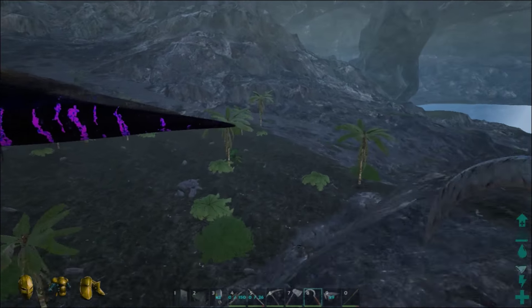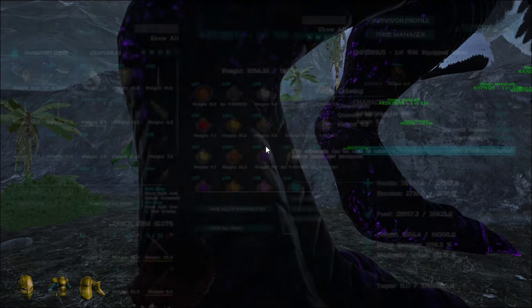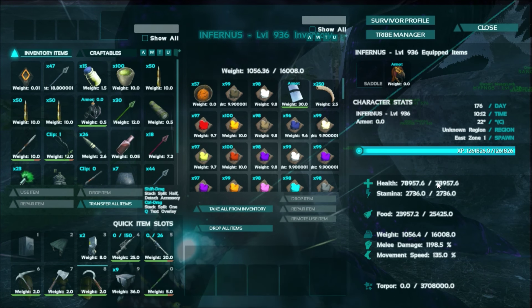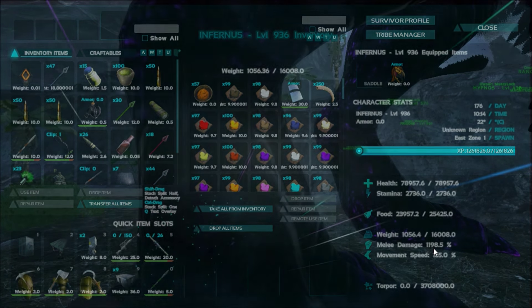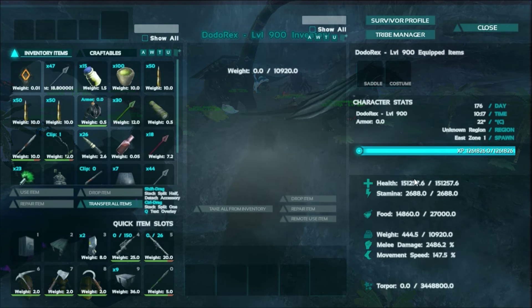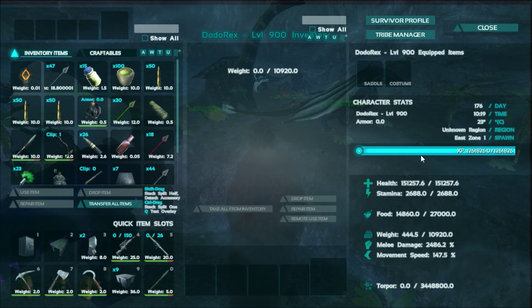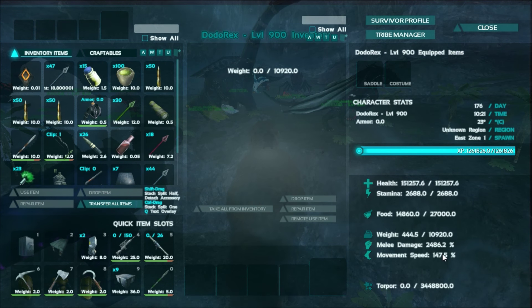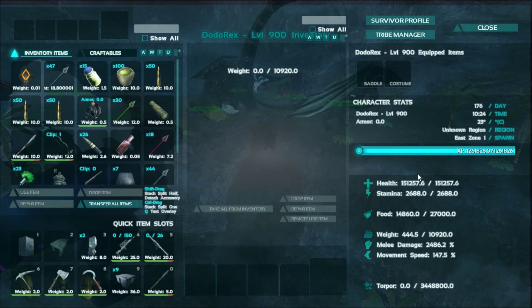What I've done is I actually spawned in another Dodo Rex just to test, to see what the stats are. A lot of people thought I went over 250 for health and then 250 for melee damage, which I might have — I'm still not sure. But they did definitely nerf the Dodo Rex hard. Let's look at this guy — I did about 200 in health and about 200 in melee damage, so this is what I got. I've already re-logged and done that kind of stuff, and I've done maybe around 200 in health and around 200 in melee damage.